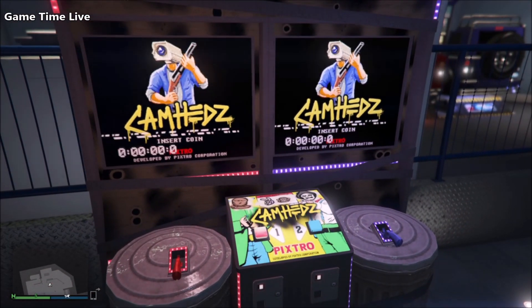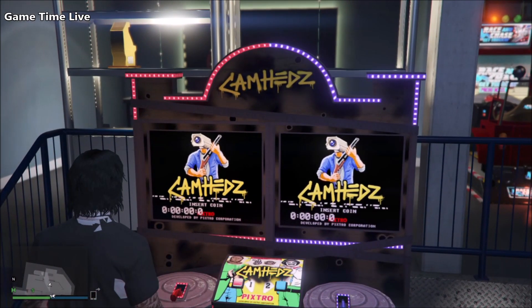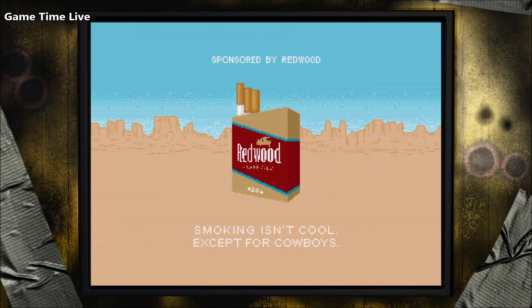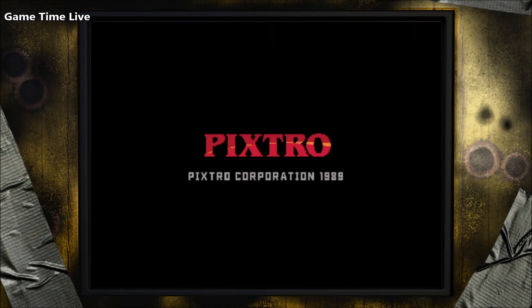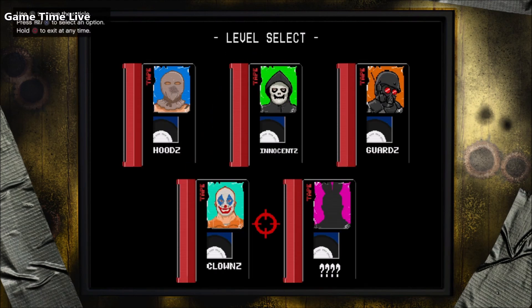There are a total of five t-shirts that you can unlock. I will make a pinned comment below explaining how you can unlock each type of t-shirt so you can read through that yourself. The first t-shirt is called Faces of Death, and for that you need to get 65 headshots across all of the scenes in Cam Hat. There are a total of five scenes, so you need to get 65 headshots in total.